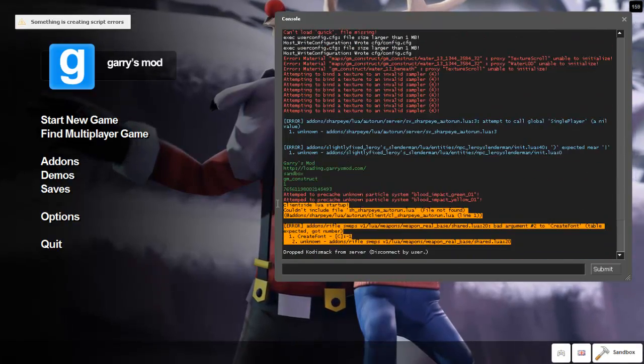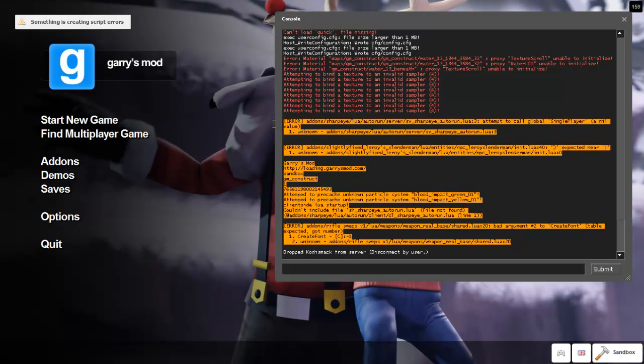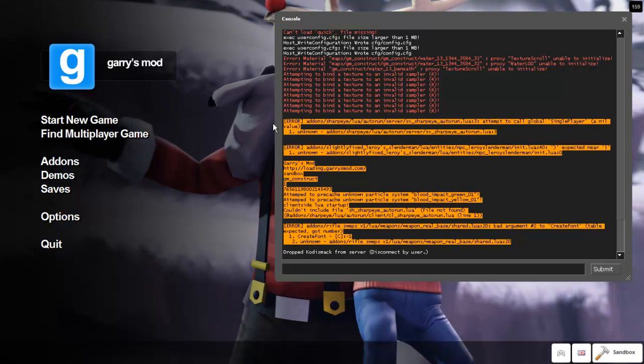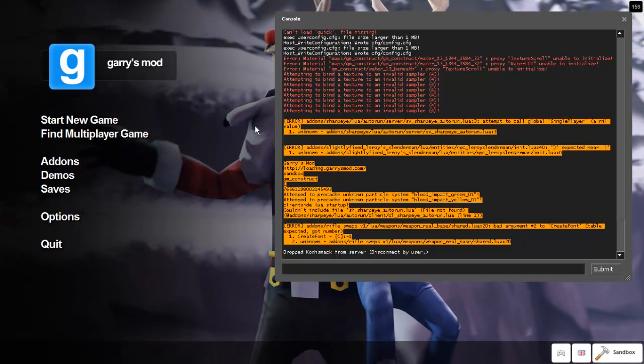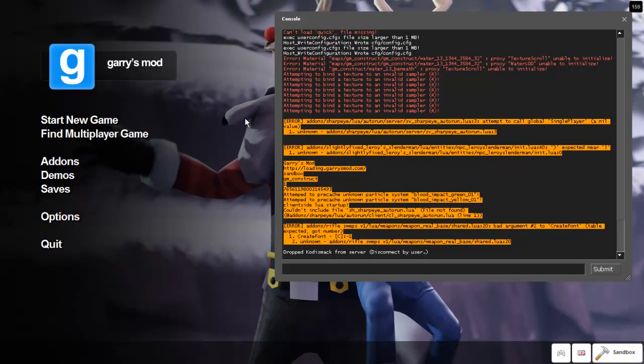Anyways, you should see all these weird error messages, and all that you need to worry about is the blue and orange text, like I highlighted. Now, if you have more than you can count, just copy all of them by holding Control-C, and I'll tell you why later.